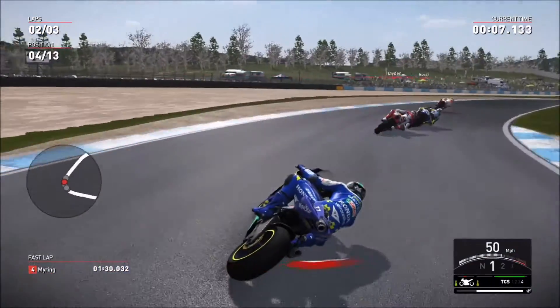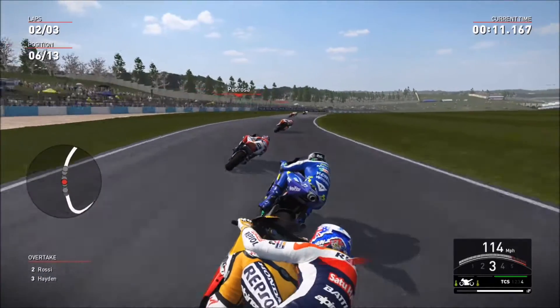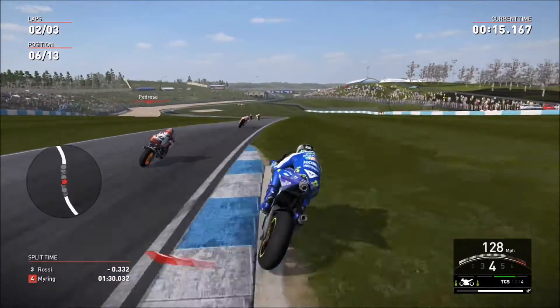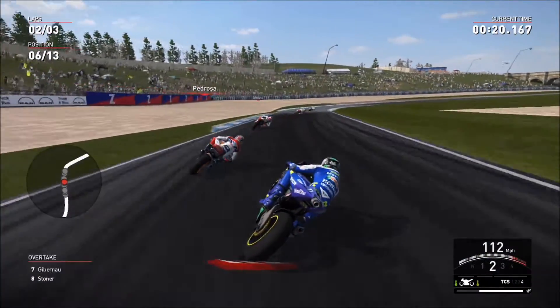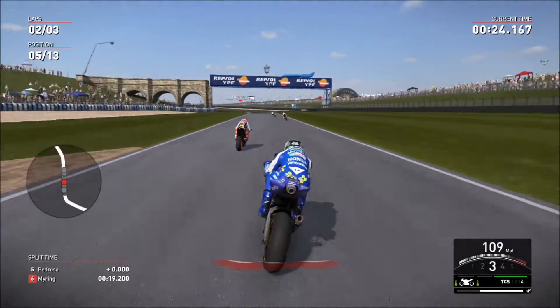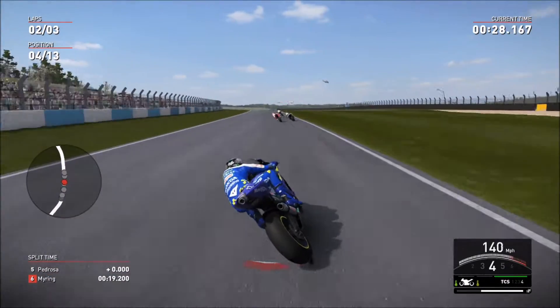Rossi going back up the inside on Nicky Hayden. I've got on the curb, Dovizioso back through — Pedrosa's got a good run but blocked Stoner, so Stoner couldn't quite get through. I'm down on the grass, going around the outside of Danny Pedrosa through Craner Curves — not quite doing it. All the way to the old hairpin and got the move done, now getting around the outside of Dovizioso.